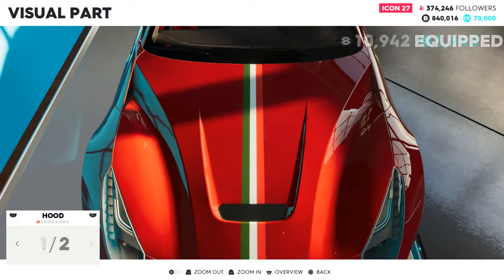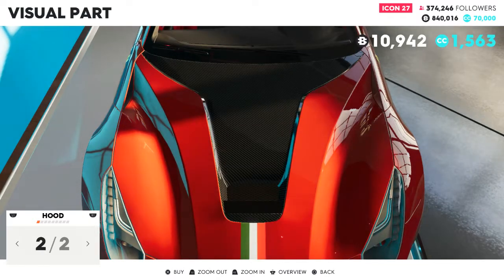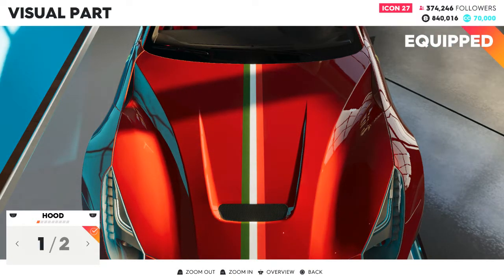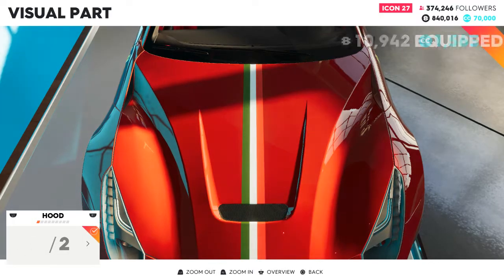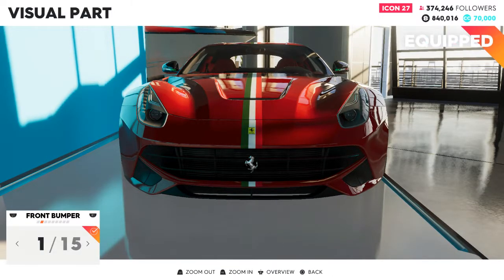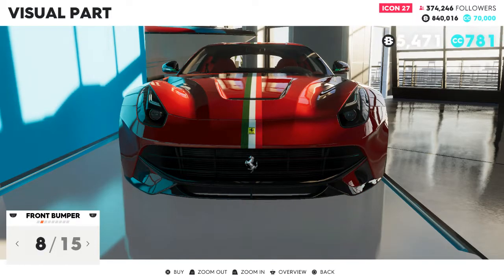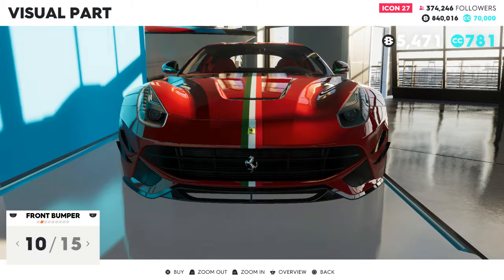There are only two options for the hood. I personally prefer the base hood, not the carbon fiber one, just because of the design — the flag going down the middle that I absolutely love, so it would be really weird not to have that on there. For the front bumper you have a lot of options. I'm personally a stickler for those stock Ferrari lights, but they let you change pretty much everything to carbon fiber, which is really cool.